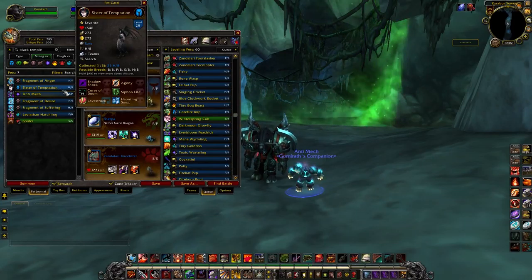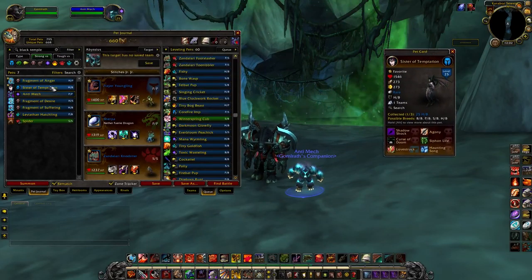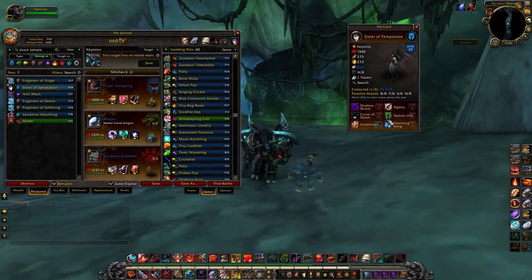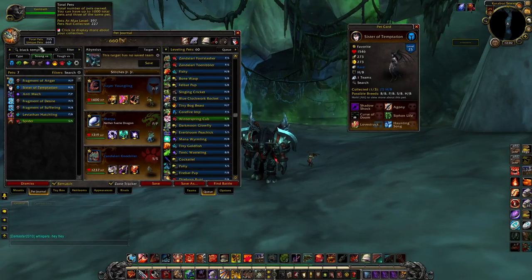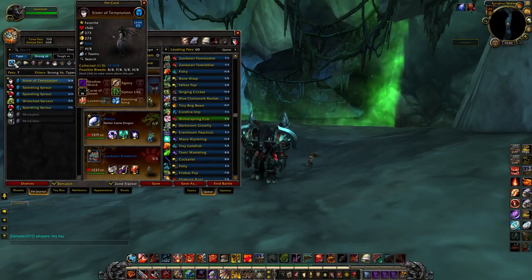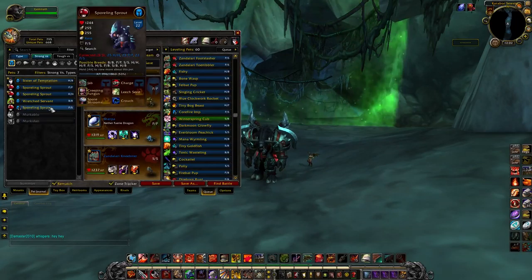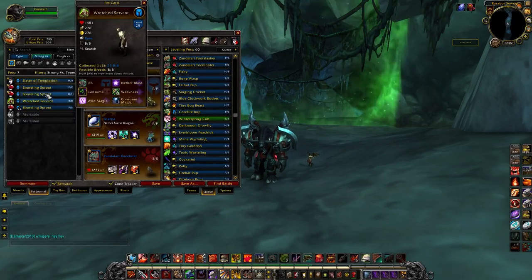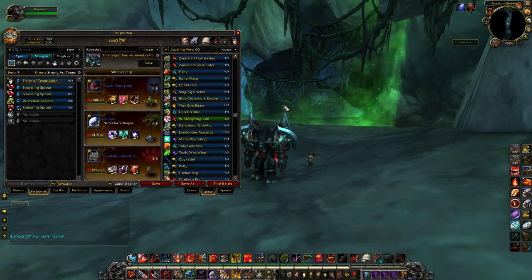And then there's the Sister of Temptation. With Humanoids in general, I like to max out the health, just because their racial is they regenerate 2% to 4% of their health every turn. So I like the Health Balance breed best for this particular pet. She's got all undead moves, which is pretty cool, since there aren't a lot of Humanoids that are strong versus Humanoids. Two of the ones that are happen to be promotional pets, which I will never own unfortunately. Sister of Temptation is definitely who you'd want when it comes to killing other Humanoids. And that wraps up all the pets for Black Temple.